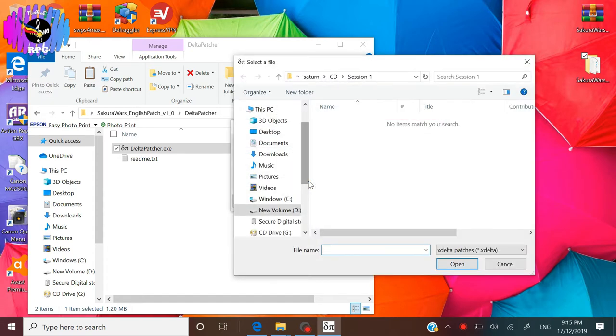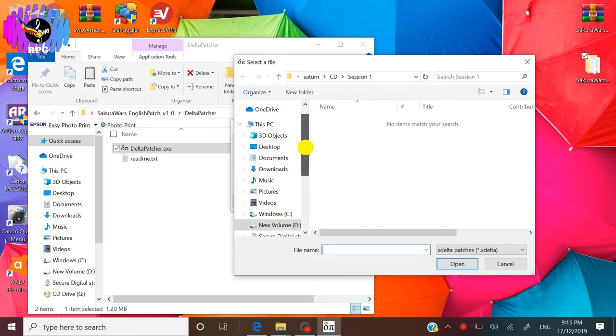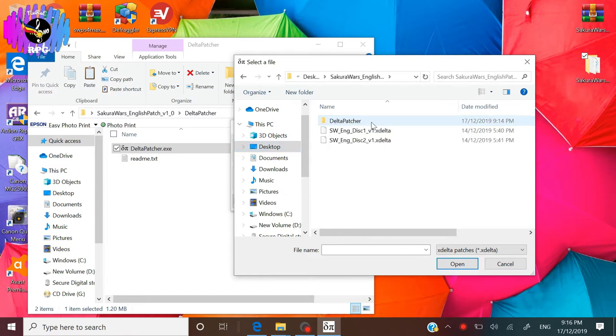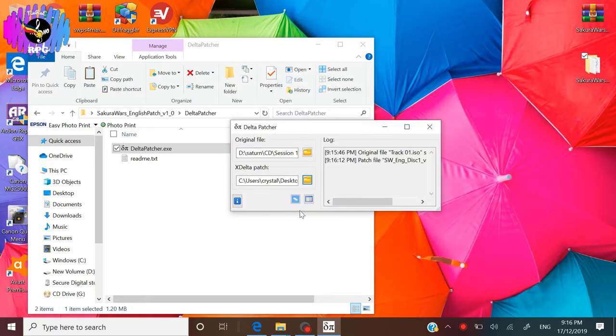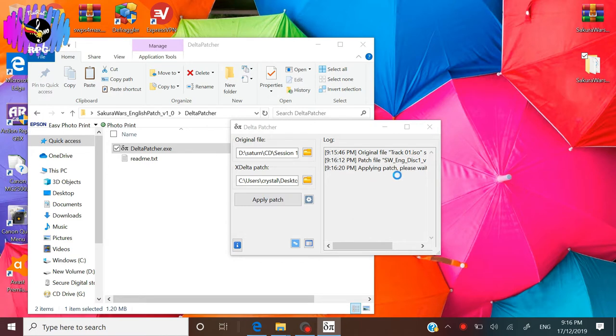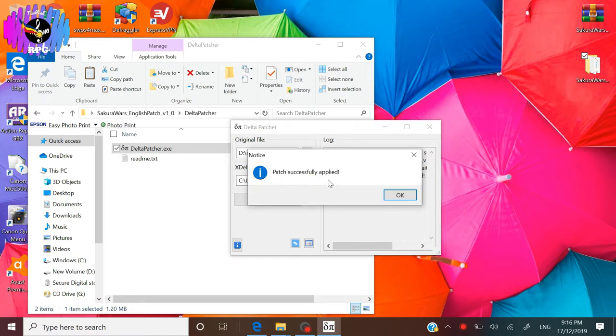Click on the folder under XDelta Patch and open the patch file for Disc 1. Go back to the folder where you extracted the English patch files and choose to open SW English Disk 1 Version 1 XDelta. There should be another button on the prompt — if you cannot see it, just drag the lower side of the prompt and you will see Apply Patch. Click on that. It will take seconds to apply the patch on our Track 01 ISO file.